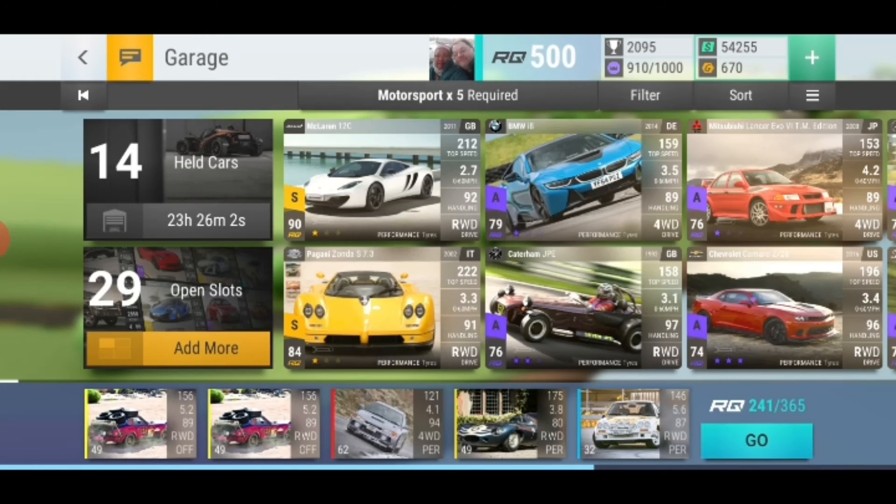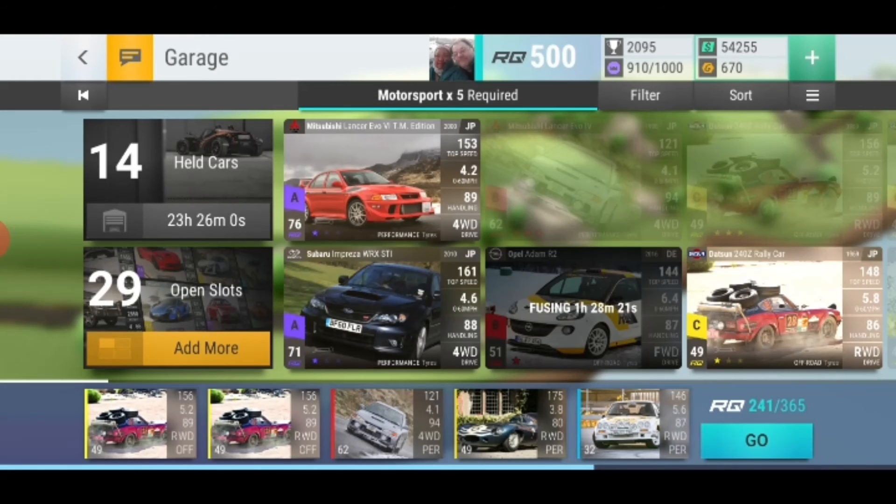We can switch out our not-so-perfect Opel Manta for the perfect car for this event, which would be the Mitsubishi Lancer. We can bring that in — the additional four-wheel drive, the additional acceleration, and the additional couple of points of grip should be enough to move that score from 231 to 250 points. And there you go — that's the exact way in which we farm the last level of the challenge.